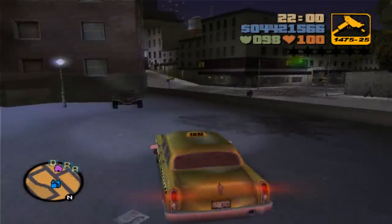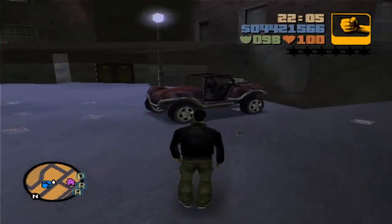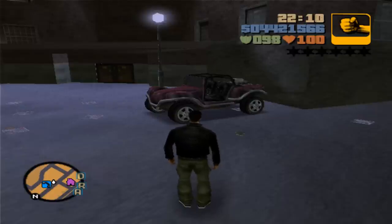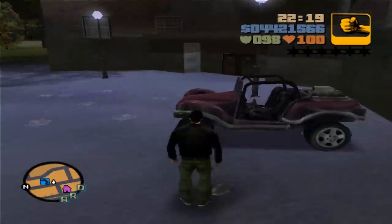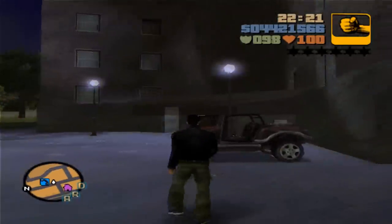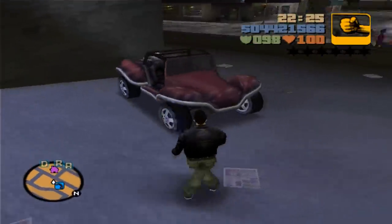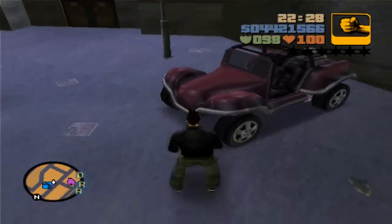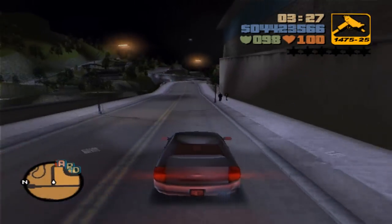Over here in front of El Burro's missions you can always find the BF Injection. The thing with this one is it's only available at night, and it becomes available after you complete El Burro's missions — or at least once you've reached Shoreside Vale. Make sure you come here at night and it should be parked right here. For some reason this one does not have lights, which is weird.